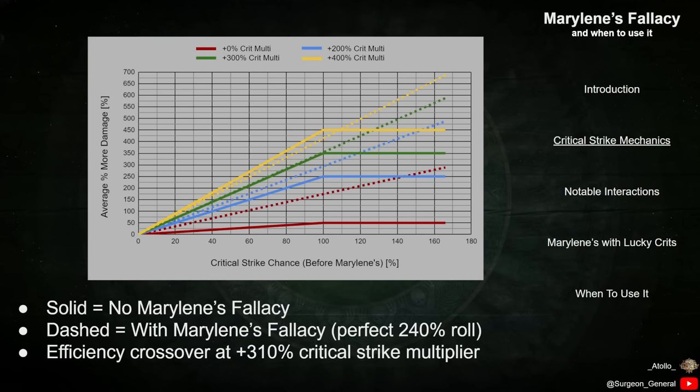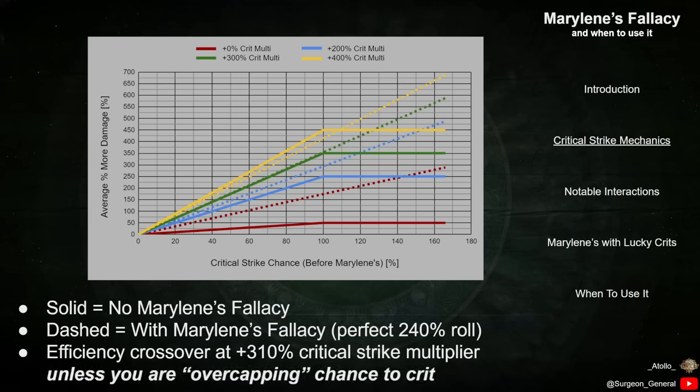For characters without capped Crit Chance, there is an efficiency crossover at 310% Critical Strike Multiplier. If your character has more than 310% added Crit Multiplier, adding Marillene's Fallacy to the build would reduce your overall damage. The exception to this is if your character has extremely large Critical Strike Chance, to the point where you are over the 100% cap without Marillene's.